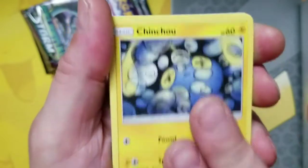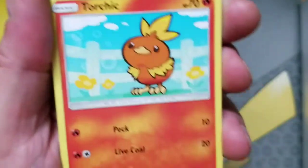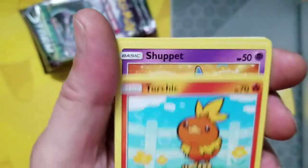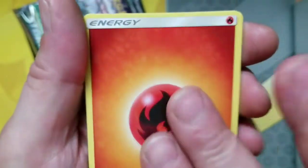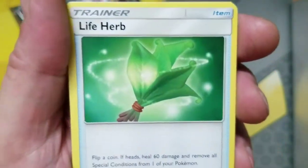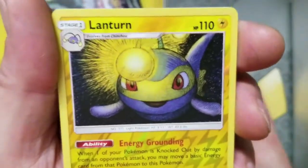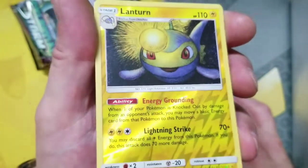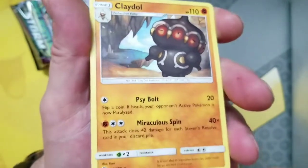Alright, we got a Chinchou, we got a Golpin, we got a Catnip, we got a Duskull, we got a Shuppet, we got Fire Energy, we got Solrock, we got some Life Herb, we got a Sky Pillar, we got a Lanturn reverse uncommon.